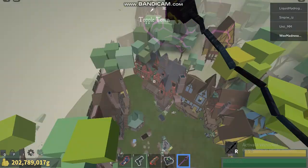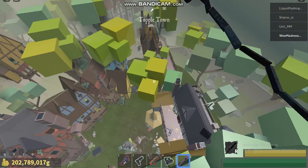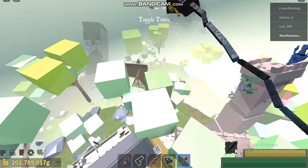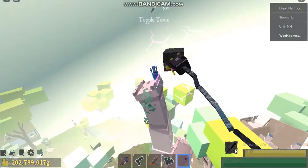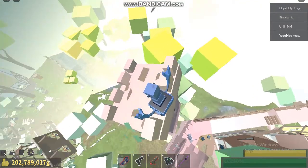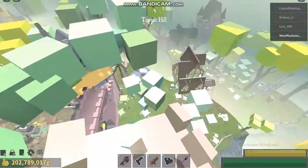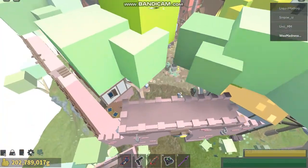Anyway, first of all, you need to find the Rabbit Hole. If you don't know how to do the NoFog glitch, well, there's many ways to do it, and I'm going to show you one of them — unless they fixed it.